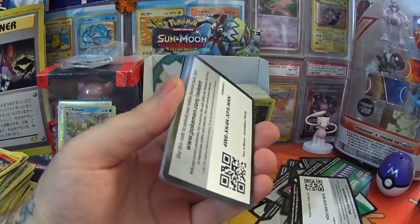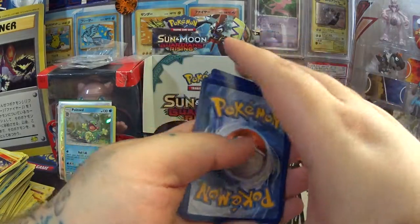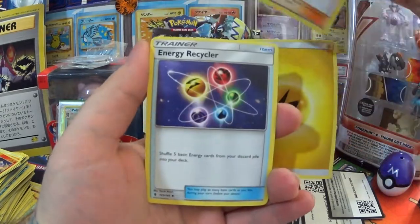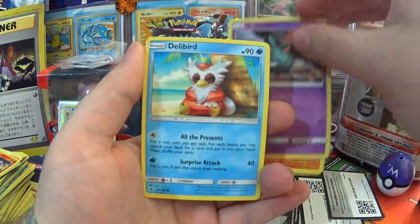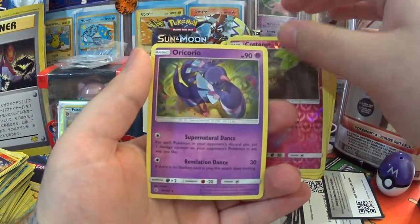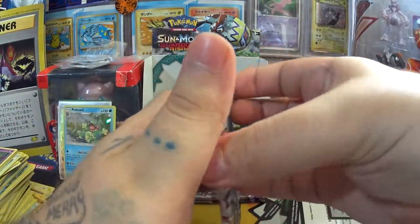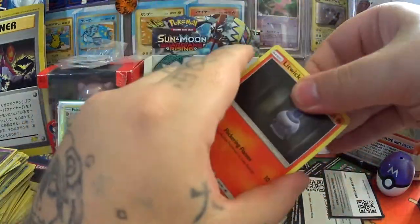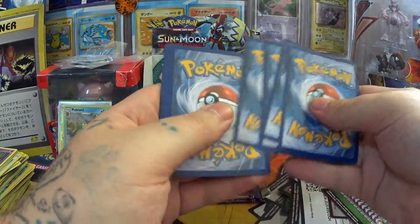I am determined to get one more stupidly rare card out of this — I want my Full Art Trainer. And if not, I will order another one. Electric Energy, Mallow, Energy Recycler, Tentacruel, Metapod, Trubbish, Delibird, Jangmo-o, Taillow, Cottonee, and Oricorio — that's one I haven't got yet, I think. Leave a comment below if you've opened up one of these boxes — how many Oriciorio's is the most you've got? Because in my opinion, you get a fair few.